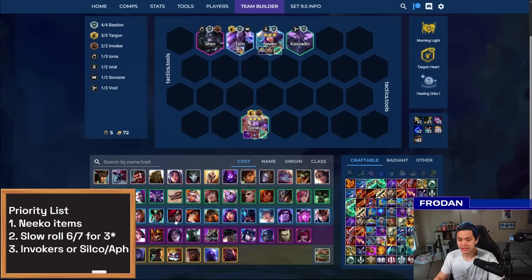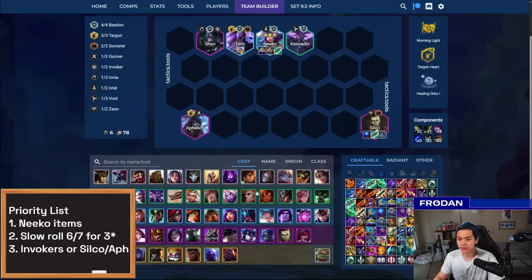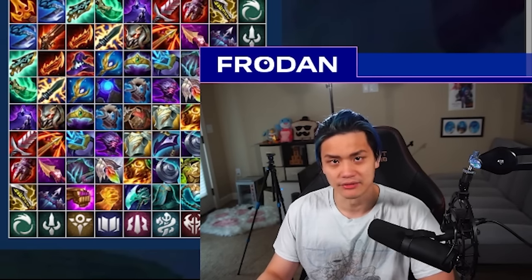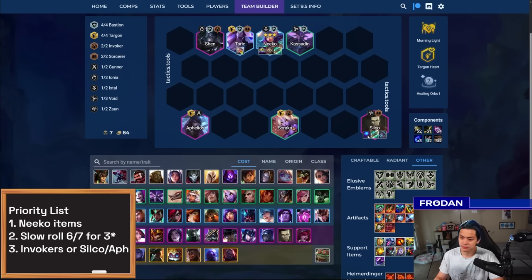One thing to note — if you play the Aphelios and Silco variant, Silco is the item priority. The delta on having items on him versus not is extreme. Without three items on Silco, you won't succeed. If you have zero items on Aphelios, your average placement doesn't change very much. If you have zero items on Silco in this setup, you go from what could be a top four to a fifth or sixth — that's how big the difference is. For Ornn items, Manazane is insane on Silco — it gives a lot of upfront burst, though it's more tuned for high burst Sorcerer setups rather than out-sustaining opponents.